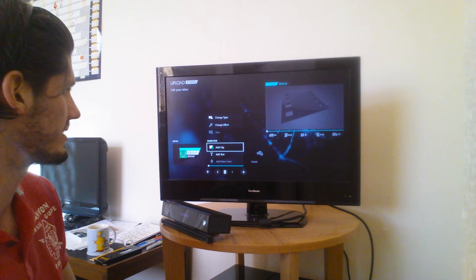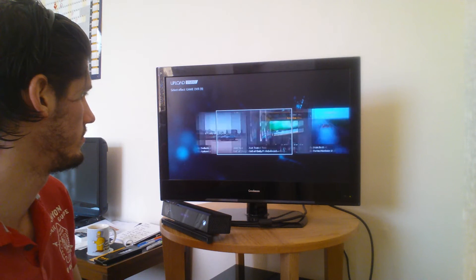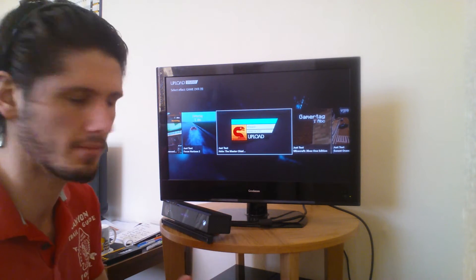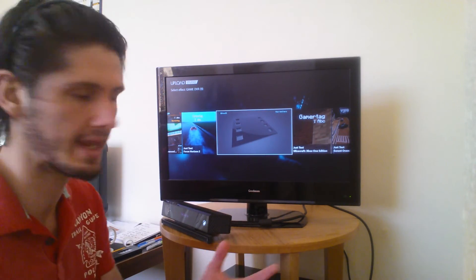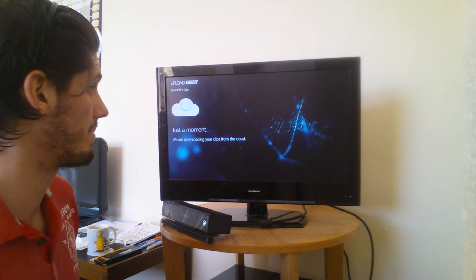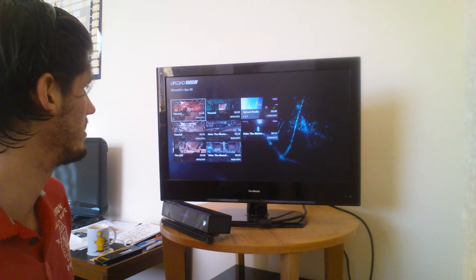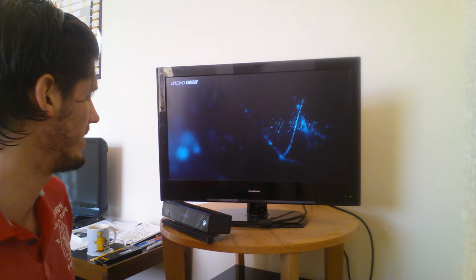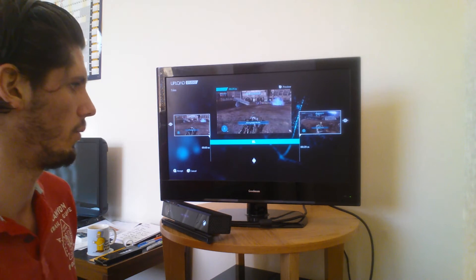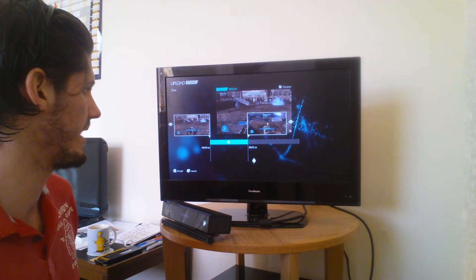Let's do some Game DVR. Change effect — so basically the game clip will have a little templated effect just before it gets into full motion. We'll pick one at random: Halo, the Master Chief Collection. Add game clip — we'll pick a bit of Halo. There we are, 29 seconds. Right, we'll trim it down — we'll trim it to 12 seconds. So that's our first game clip.